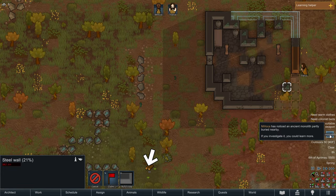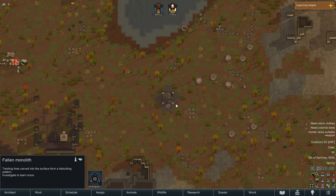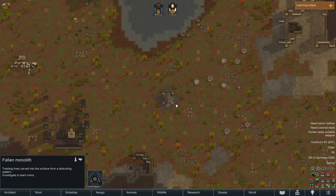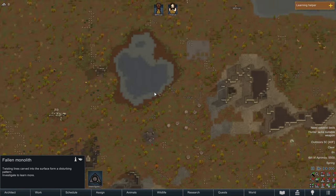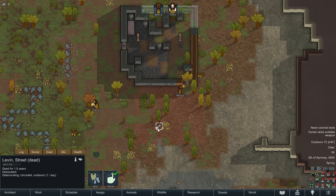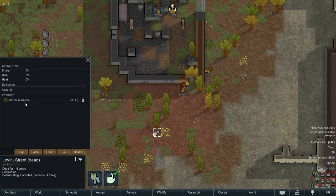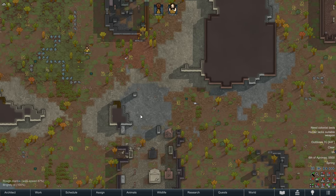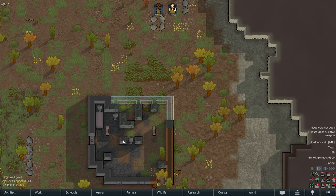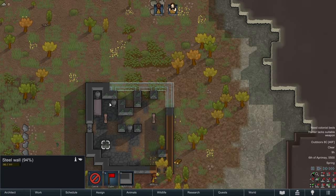Manyaka has noticed a nearby ancient monolith, partly buried. If I investigate it I could learn more - but I don't know if I want to. I think this is probably something with the new Anomaly DLC, so I'm going to wait until we're a little more established. Why is there a corpse here? Dead for 1.5 years - interesting that they start off with a corpse. We can strip it to get some herbal medicine. That's a pretty good deal.